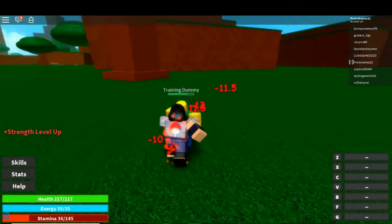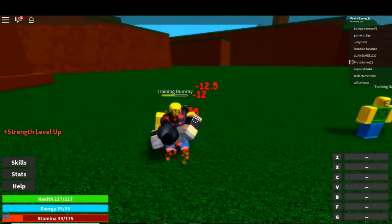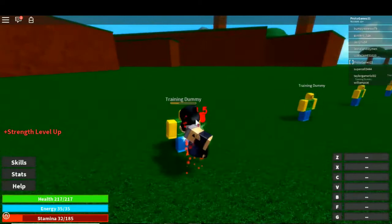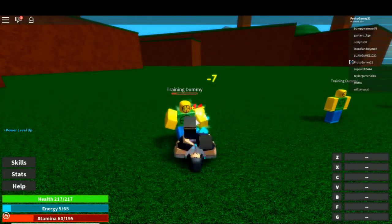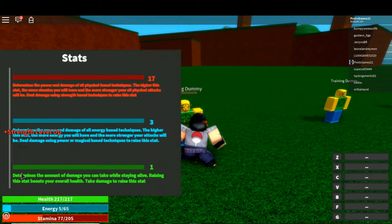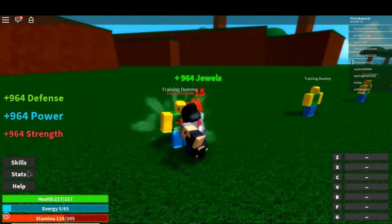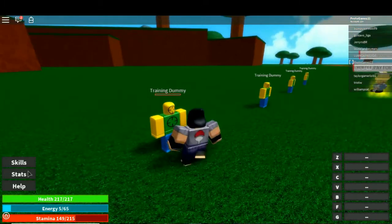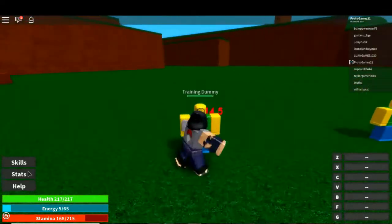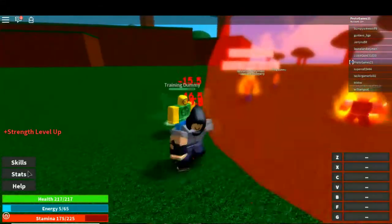While doing training dummies we also gain more experience. Keep in mind stamina is super bad unless you level it up. So we're just gonna hit this man, get our strength up, get our power up. E is for energy. Power is 3 and strength is 17 — you level up by hitting and doing different moves. Oh, 964 jewels!